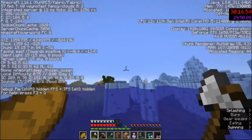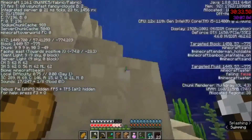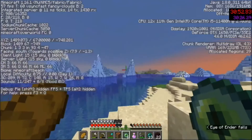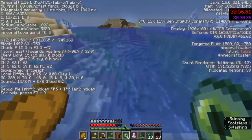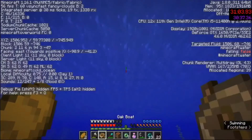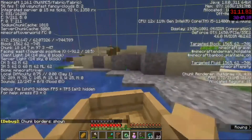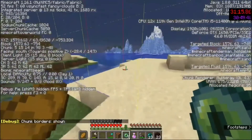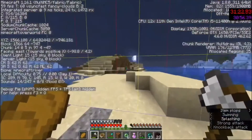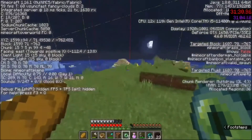That's when I know this run has potential — I'm under 30 minutes out of the nether and within 200 blocks of the stronghold. I head over 200 blocks. I throw another eye because I'm kind of there, and it's still pointing that way so I pick it up and keep going. I have a boat fortunately so I use that. I turn on chunk borders because I know I'm very close to the stronghold and I'm planning on triangulating.